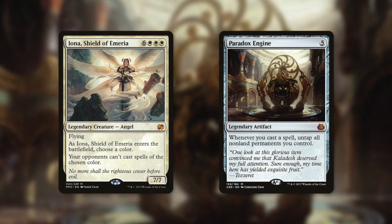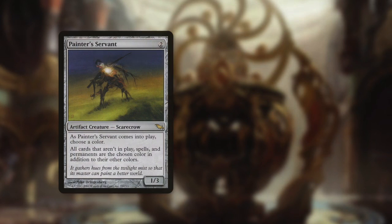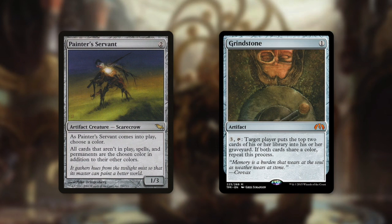Both Paradox Engine and Iona see a good amount of play in Commander. And I'm sure there are plenty of effective cards that pair really well with Painter's Servant — one that initially comes to mind is Grindstone. Effectively you can just mill someone out with this combo.